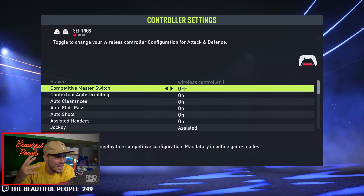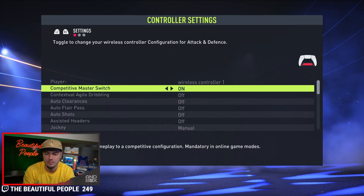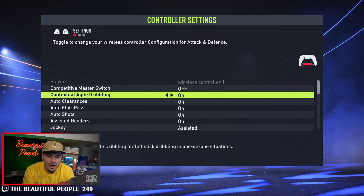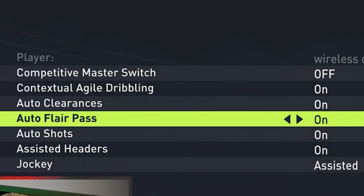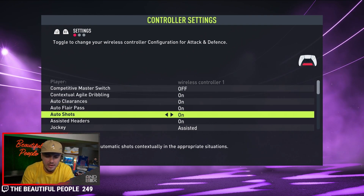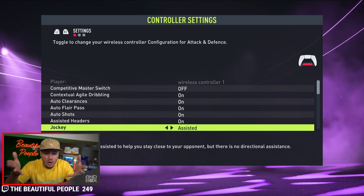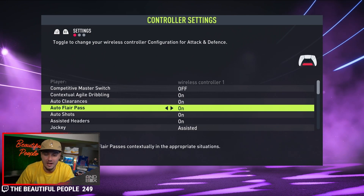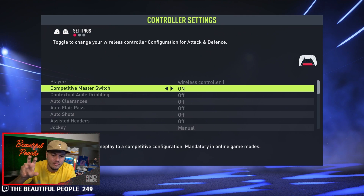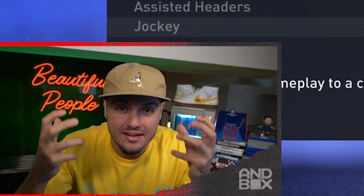Let me help you along your FIFA quest. Competitive master switch — that's gonna be on in any online game mode. There's no reason to play with this being off. You don't want assisted dribbling, auto clearances, flare passes, headers, and so forth. The only adjustment you may have to make is that jockey is now going to be manual instead of assisted. If you care about any level of progression — becoming an intermediate player or better — have this on, because everything online will default to this being turned on.